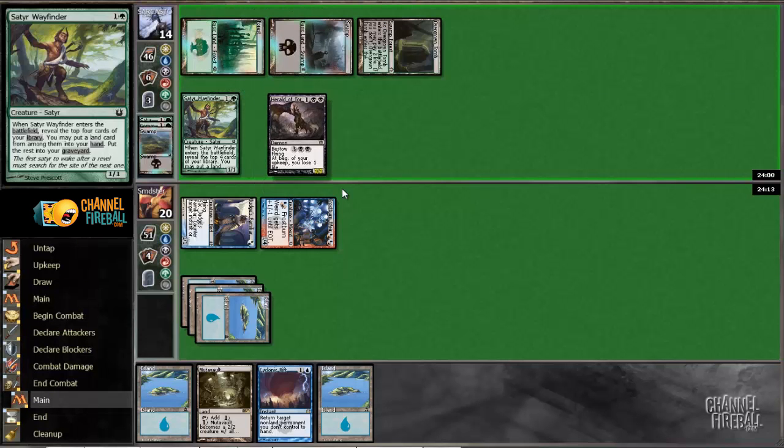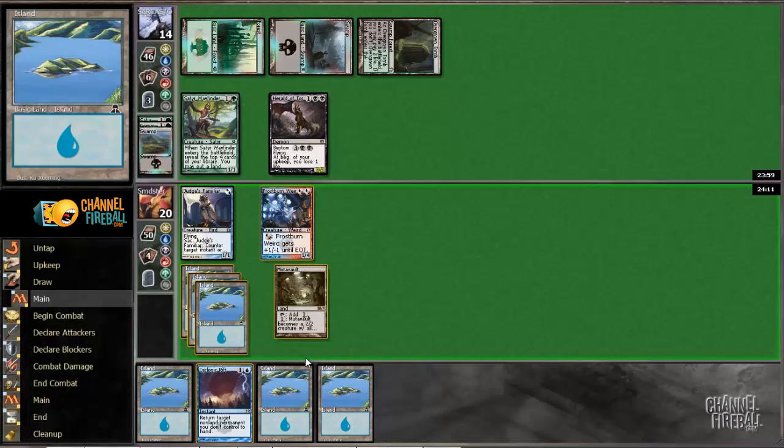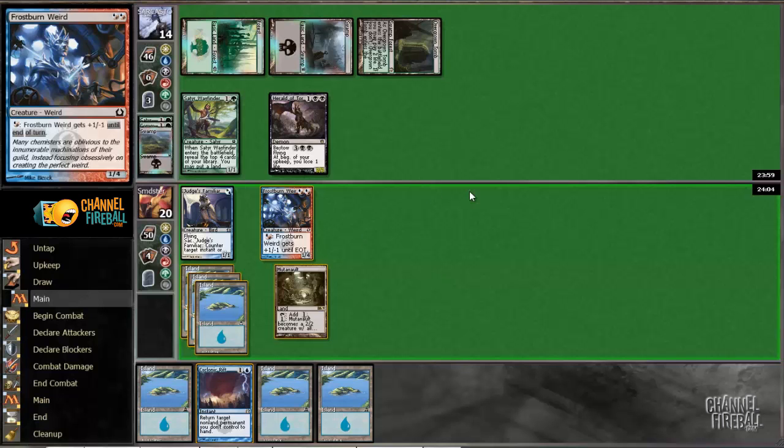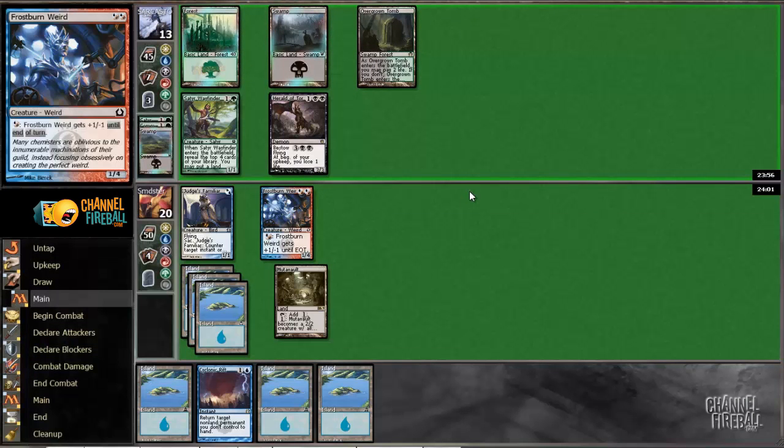So Herald of Torment shuts us off pretty nicely here and another land is just brutal. I guess we could offer the trade here but I don't think that's a good line for us. I think how we're going to win this game is by overloading Cyclonic Rift because we have enough lands to do it and then hitting back for a bunch. So we'll leave Herald of Torment in play for now, dealing a damage a turn.